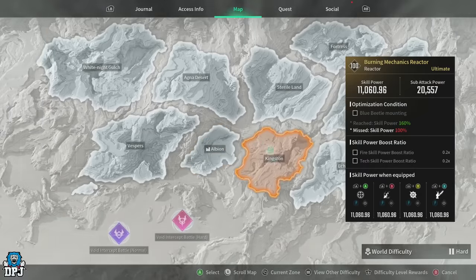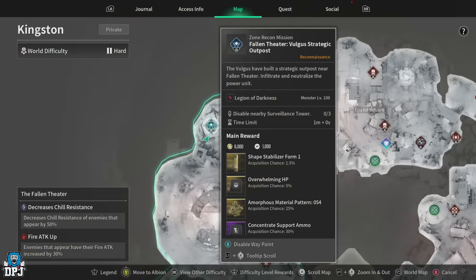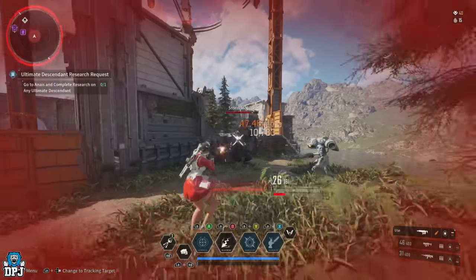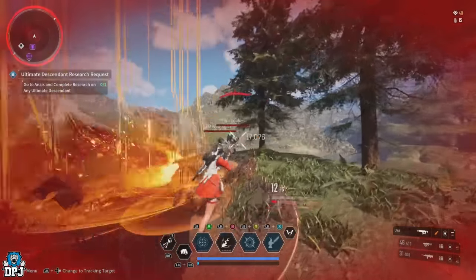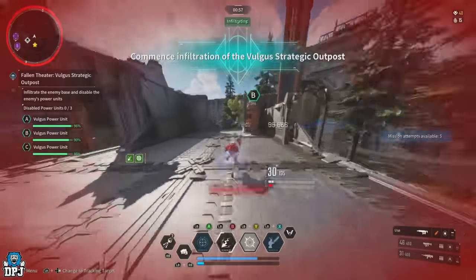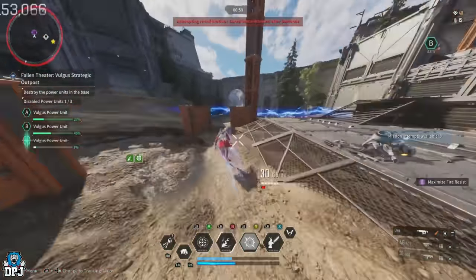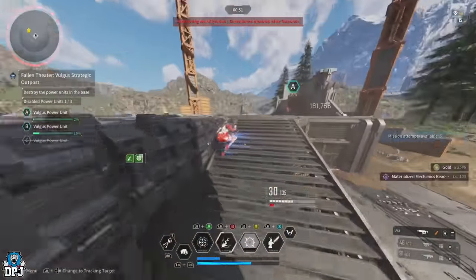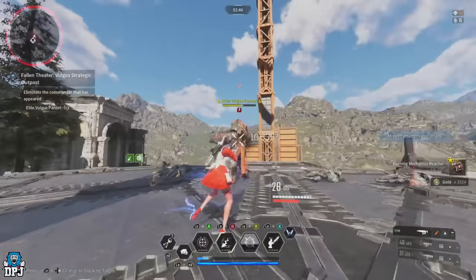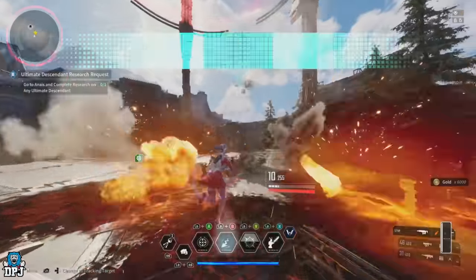For Aseynour and Lepic's impact round mounted reactors, head to Kingston, the Fallen Theater area. This area is really limited with only three missions, none great for farming. I'd recommend just farming the zone recon mission over and over — it guarantees decent loot along the way. Head to the zone recon mission within the Fallen Theater area for those impact round mounted reactors.